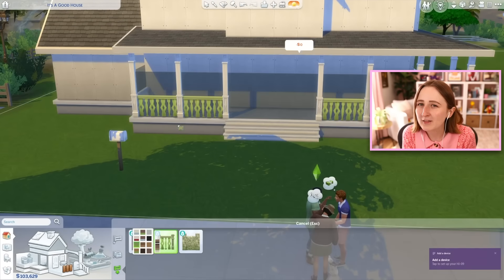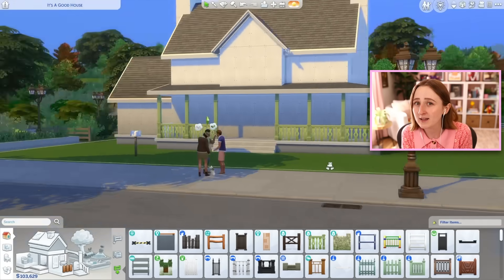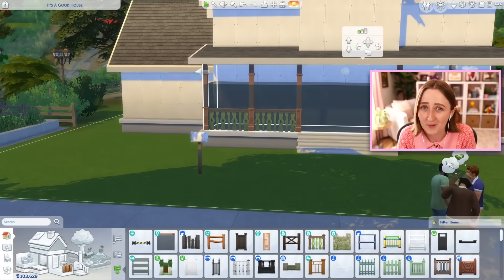This is one of those trust-the-process kind of builds, because I think in the beginning you're like, Kayla, why are you picking green columns? What are you doing? But I swear it comes together. I promise, it's all gonna work out.